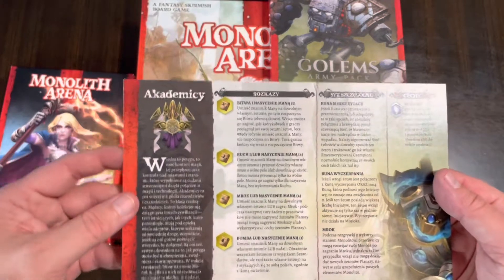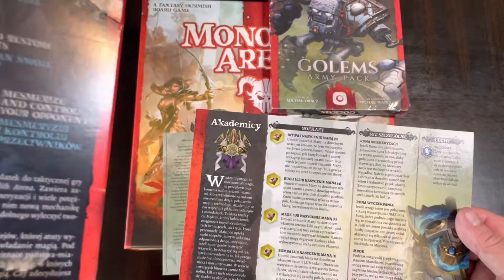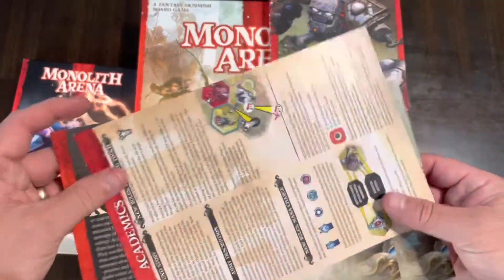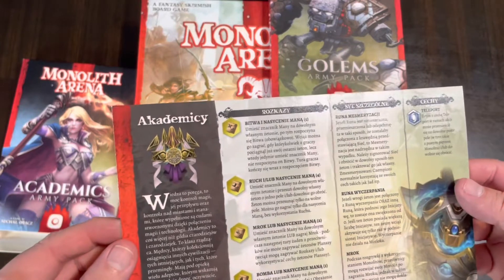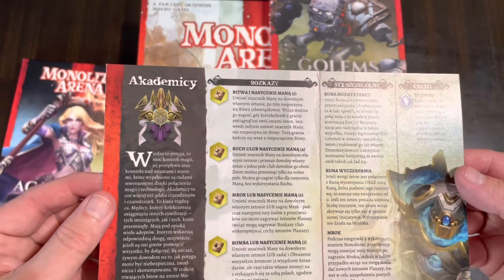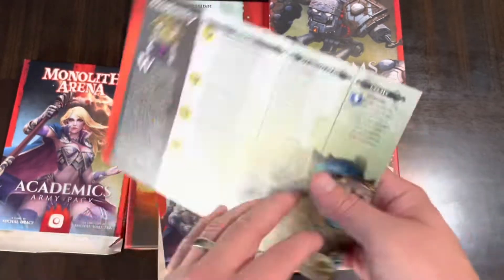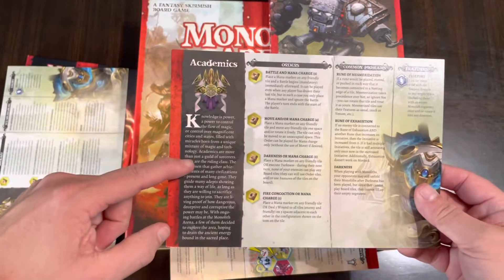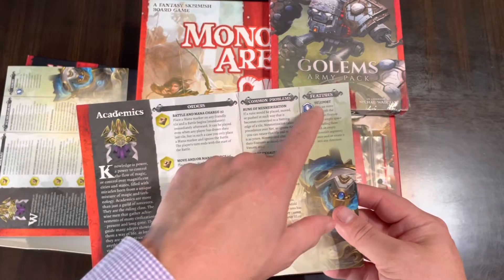It looks like we get an Academics card here — this side is in a different language. Hopefully we have the English in here — yep, here's the English. I'm not sure, that might be Polish, because this company is from Poland, Portal Games. You get one of these faction boards which gives you a little background of the faction and talks about your orders, common problems, and features.